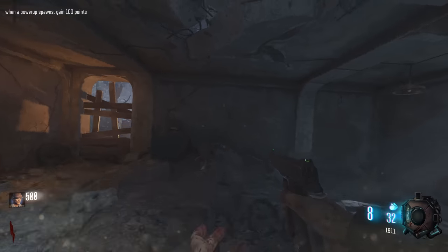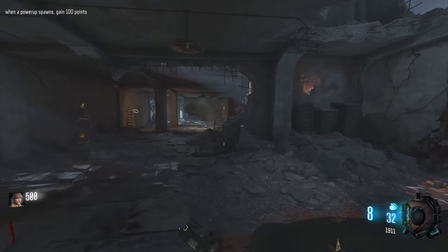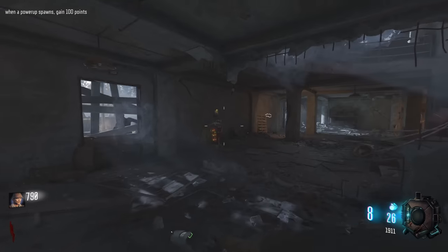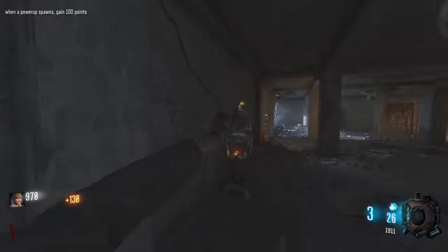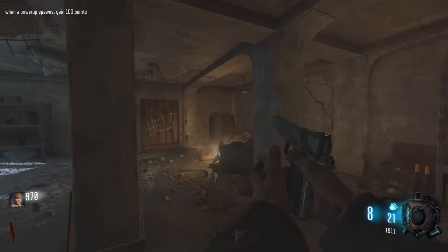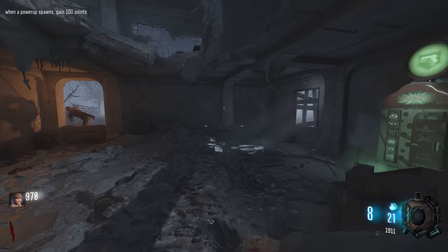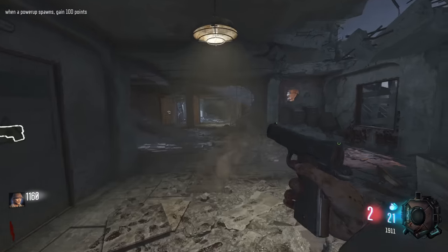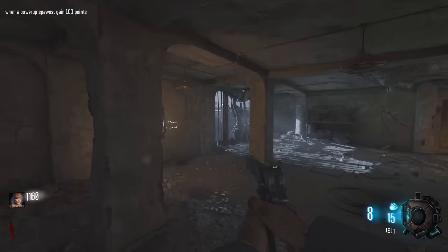Since this is an extremely small map, I didn't want to do anything too crazy — this is already difficult enough as it is. I think we will buy perks. I know, sacrilegious — playing Nacht and buying perks. They put the Wonder Fizz in Zombies Chronicles for a reason, right?